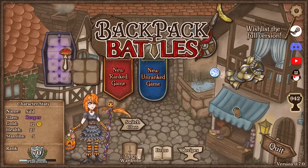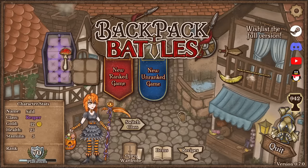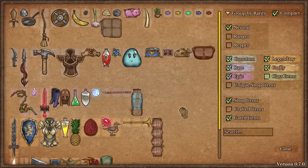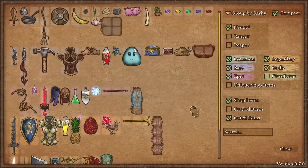Hello everybody, Sift here again with another Backpack Worlds run. Today there has been a new patch. First of all, they added an item section where you can see what items are in the game, which really makes you feel like there are very few items in the game.